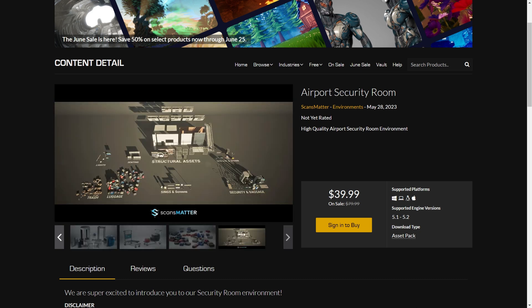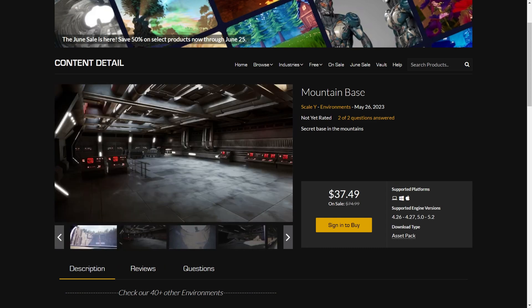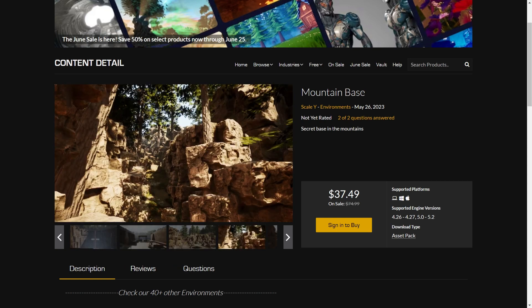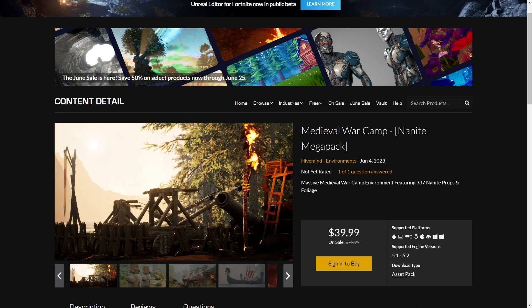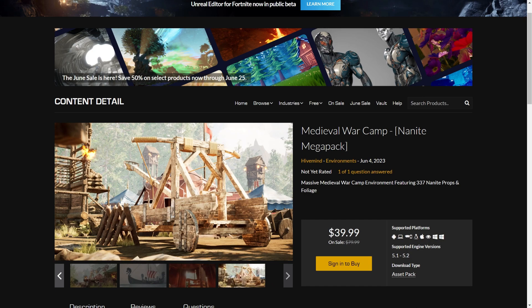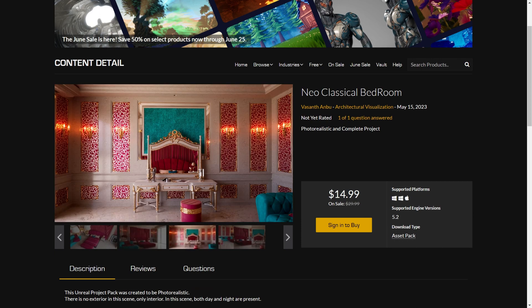The next is Mountain Bays by Scale Y. This reminds me of Star Wars and is probably made for third person. This one is the Medieval War Camp Nanite Mega Pack by Hive Mind. And we got the Neo Classical Bedroom which is an architectural pack. Looks super realistic.